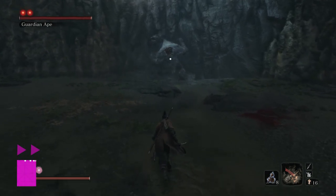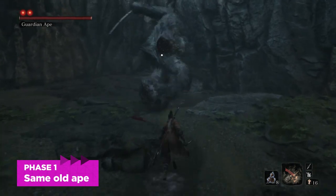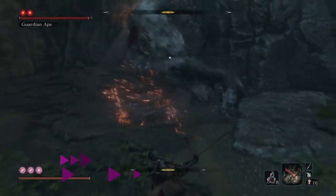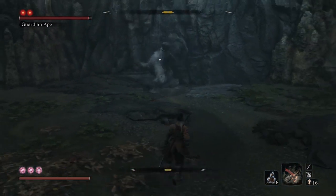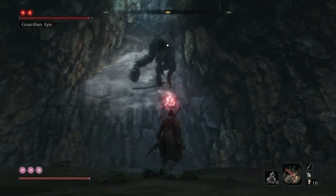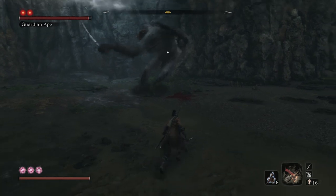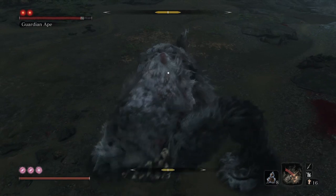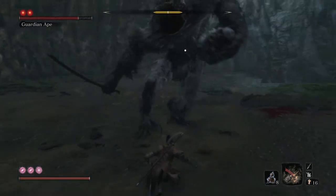Let's talk about the first phase, which is just you and Guardian Ape. It's actually just like the second phase of your previous battle with Guardian Ape, and you generally want to avoid his attacks and capitalize on them. Since you've already defeated Guardian Ape, you know what to look for, so we won't go into super detail on all of the attacks that he has. Let's talk about a couple of them though.